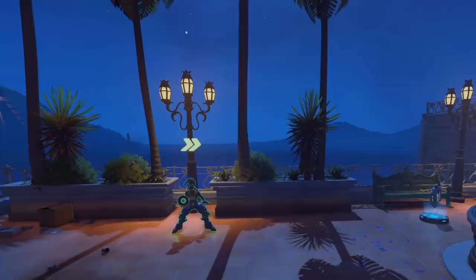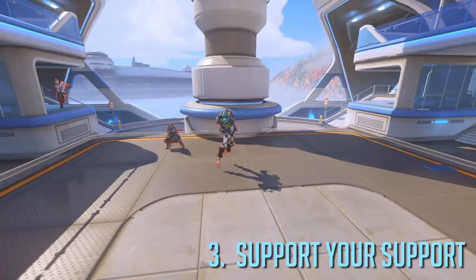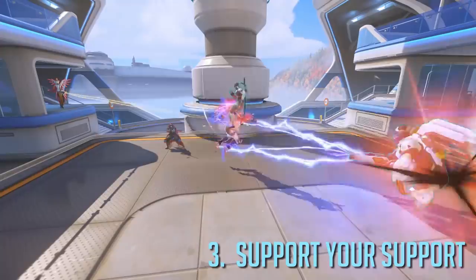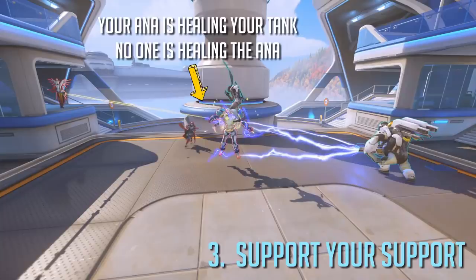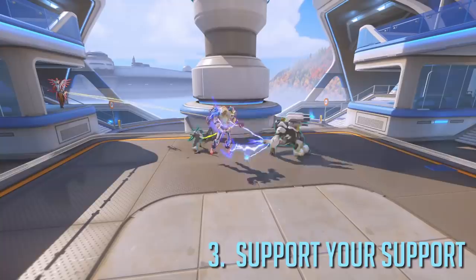These kinds of strategies are eventually what decide the difference between a win and a loss. The final principle is one that many people don't know or simply ignore: support your support. Let's say you get into a position like this — you're playing Mercy and both your Ana and one of your tanks are under threat and getting low on HP. Naturally your tank is trying to fight them off and your Ana is trying to heal your tank. If you also start healing your tank over your Ana, she will likely die.